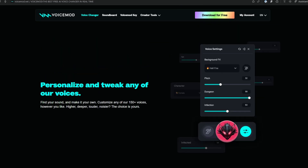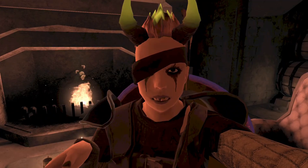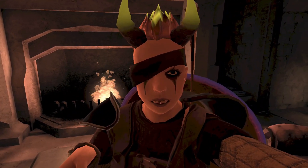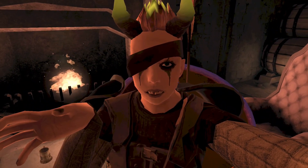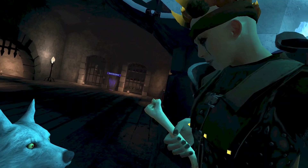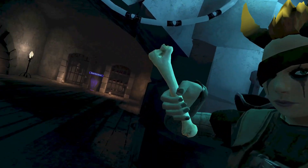In games like VR Chat or Dungeons of Eternity, where your avatar's mouth animates when you speak, watching your character's lips sync to robot voices or dog barks is genuinely hilarious. There's something about seeing a perfectly animated mouth matching dog barking sounds that never gets old.